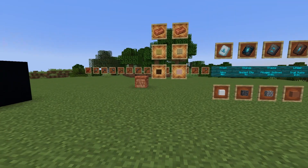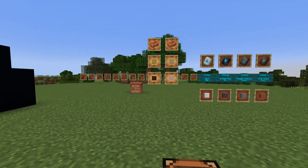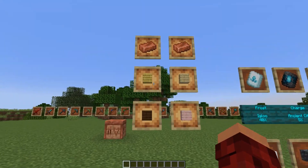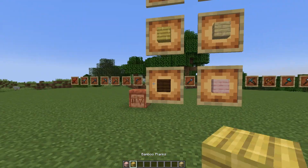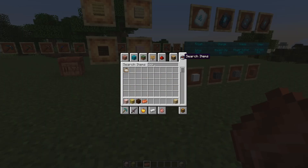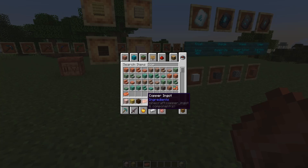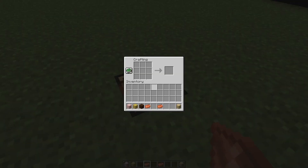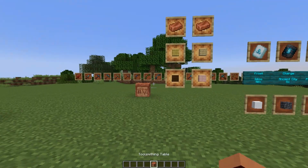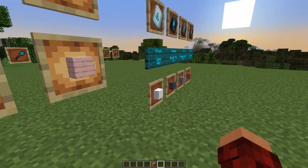First off, the thing that you're going to need is that little box right back there — that's the Tool Smithing Table. Basically, you just need four planks and then a couple of copper ingots. And then in your crafting table, you just put them in as shown on that board there to my left, and out pops the Tool Smithing Table.